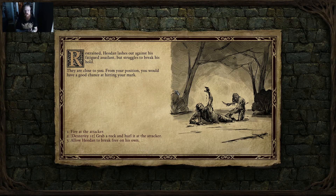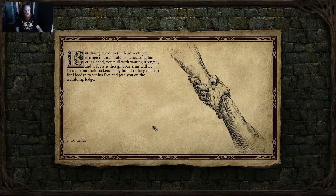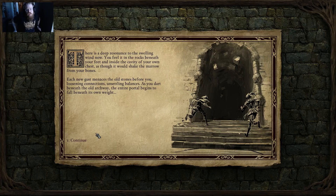I grab a rock and hurl it at an attacker who was feigning death and had grabbed Heodan, jarring him loose. Heodan clambers up the rocks, but the wind flares and tears one of his hands free. I dive out and catch it, pulling with waning strength until he sets his feet on the ledge. The wind keeps intensifying — loosening stones and unsettling balances — until the entire archway begins to fall as we dart beneath it.